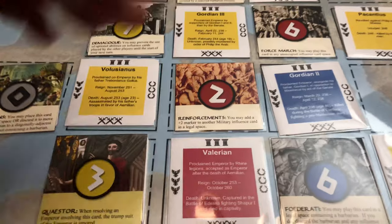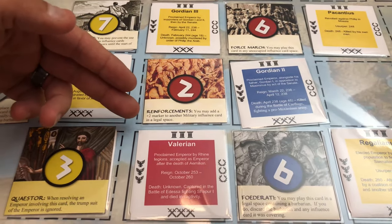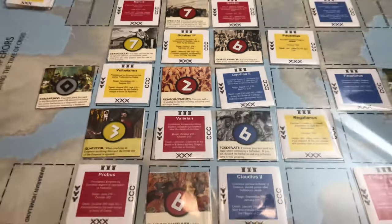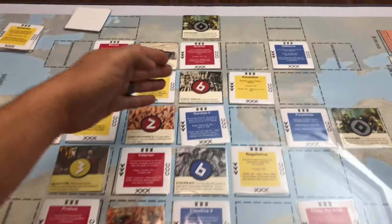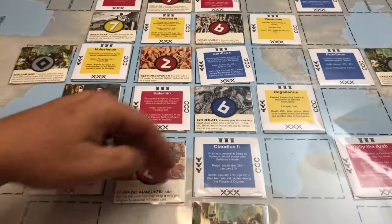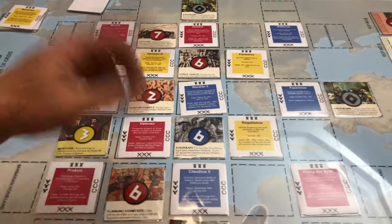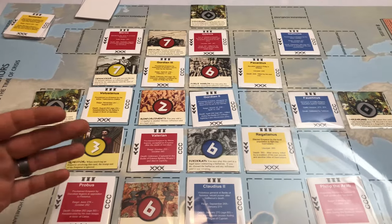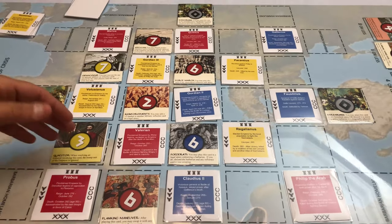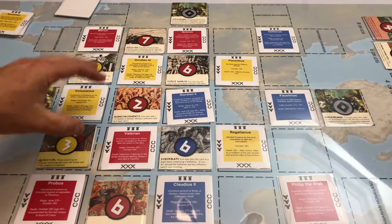And that's not even getting into the fact that these cards have special effects when you get into the Patrician level of the game. Like just looking at this reinforcements card — for number two: you may add a plus-two marker to another military influence card in a legal space. So you could add that plus two to a six or a seven, and it could change up the entire flow of the game. There are multiple different special abilities on these other cards — we'll get into that in the Patrician video.